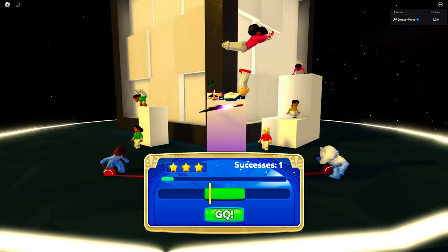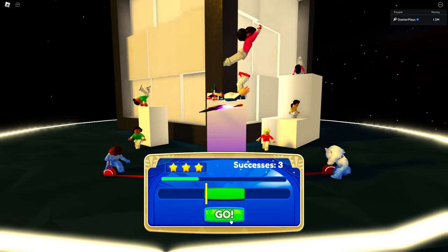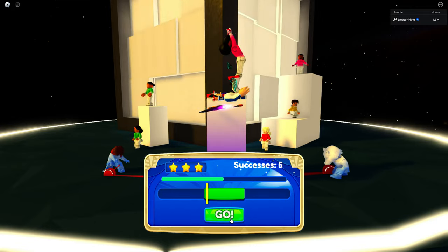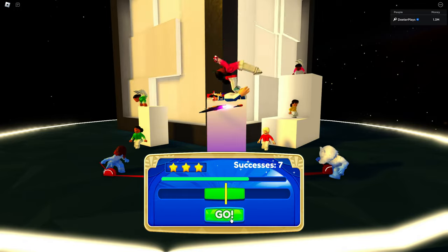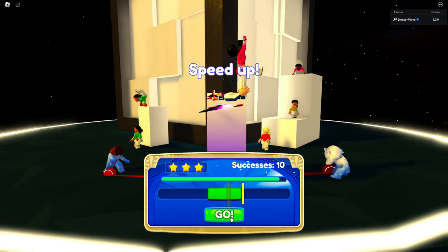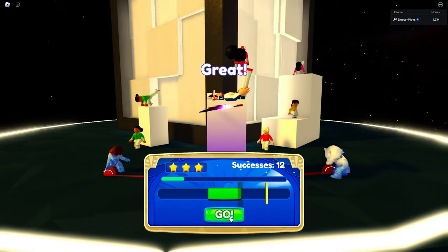In this mini-game, all you have to do is click the go button when the line is on the green spot. The more rounds you go through, the faster the line starts going and the smaller the green spot gets. You'll have to anticipate it a little bit, because it seems like there's a slight delay after you click before it registers, so you've got to be careful with your timing.